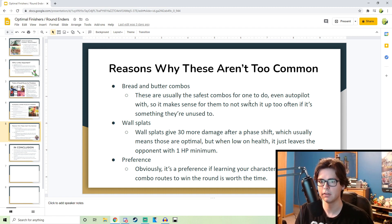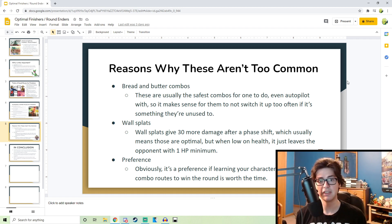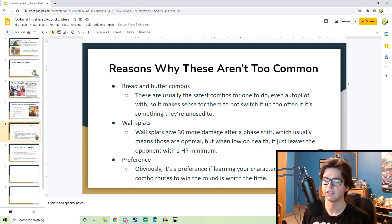Now I want to get to why they might not be used that much. Bread-and-butter combos — people have it ingrained into their mind to just do a certain combo over and over again without mixing it up. Obviously can't really blame them, it's the safest thing they can do, but in those situations they could have done something more optimal. That mindset can only get you so far though. After a certain level you're definitely going to want to experiment more with your combo routes. Wall splats — they do 30 wall splat damage after a shift, and it resets neutral in field phase.